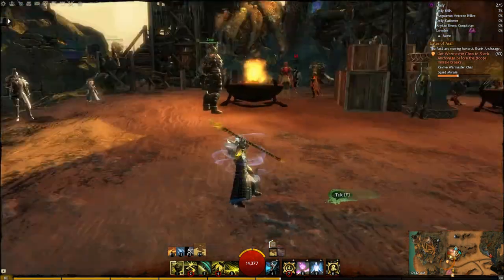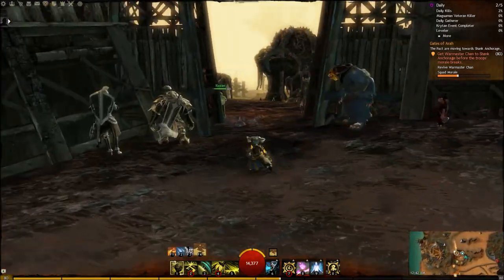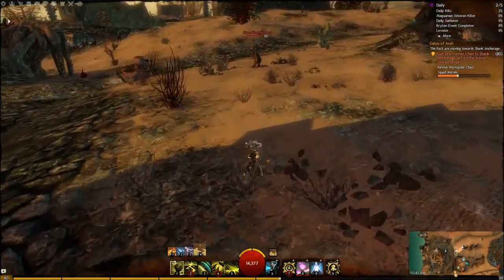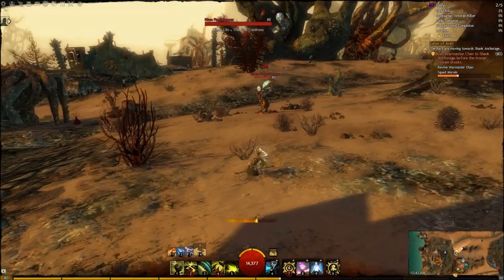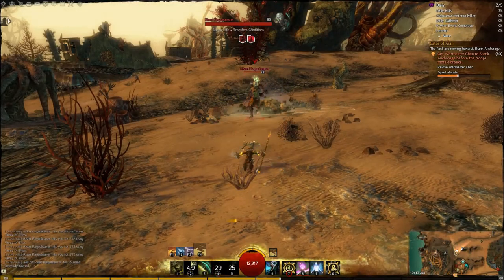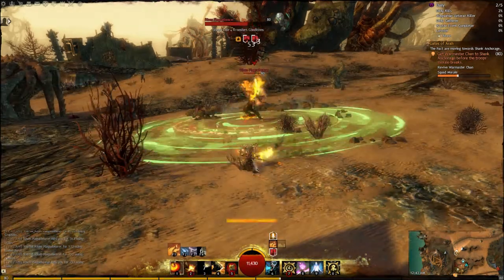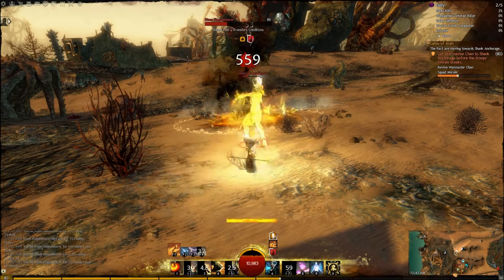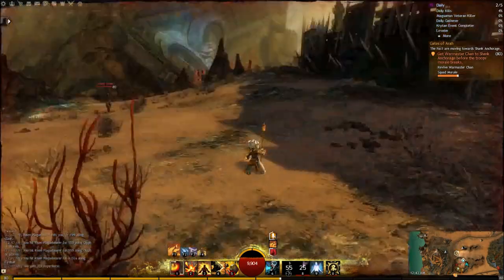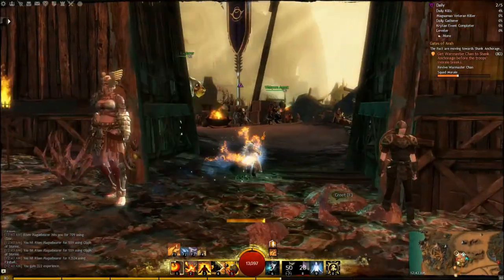With the staff there's not really a set rotation — it's more about prioritizing what you want to use most. I'll go ahead and show it to you to give you an idea of the damage that can be done. I like to make sure enemies stay still when casting. We'll switch to fire, light him on fire — and he's dead. So there's your staff demonstration.